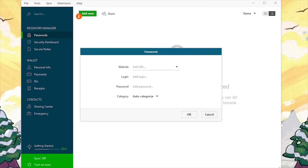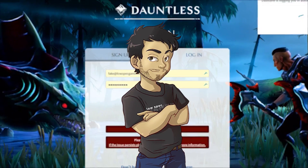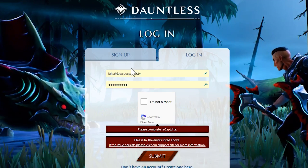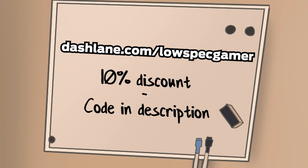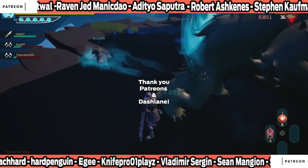Dashlane is software that helps you generate secure passwords, keep track of them, and auto-fill websites and forms online. The whole thing is locally encrypted with your master password, so you can stop worrying about anyone else getting access to your accounts. You can check it out at dashlane.com/lowspecgamer, which you will also find in the description. Dashlane is free to use for one device, but if you get premium you can automatically sync your passwords, logins, and other secure data between several devices, and with the code in the description you can get 10% off the premium subscription. Thank you to them for sponsoring this video, and to you for watching or supporting me on Patreon.